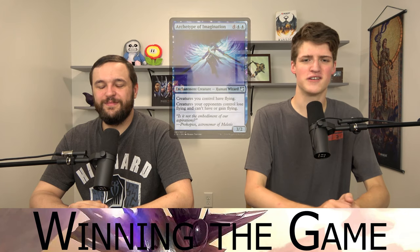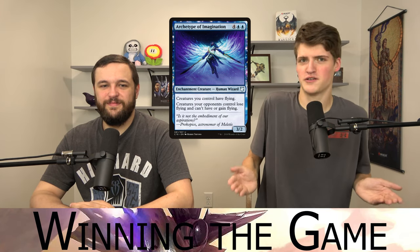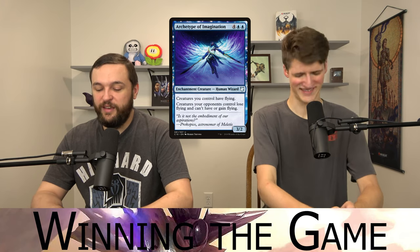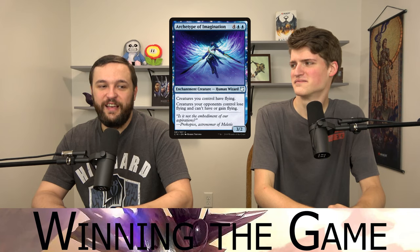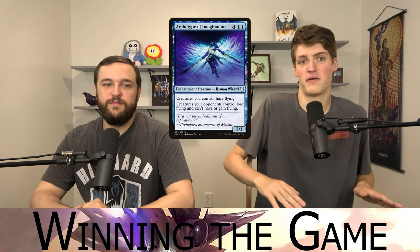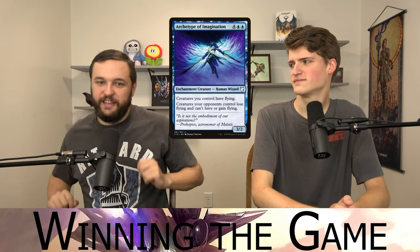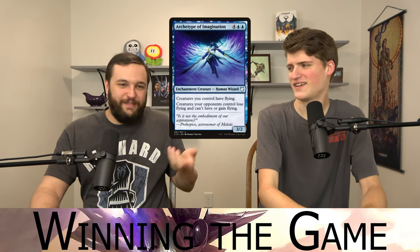Archetype of Imagination is a six-mana 3/2 — all your creatures have flying and none of theirs have flying. All your creatures get buffed by Inaz and can't be blocked except by reach. Be careful though — if you'd be destroyed without this card on the field, don't make that attack, because a single Swords to Plowshares on this creature lets them make all the blocks they wanted. Drink responsibly with this card.